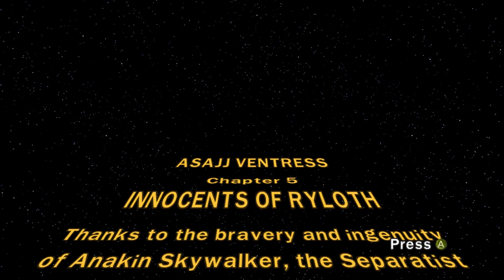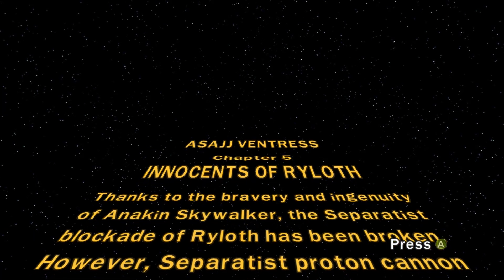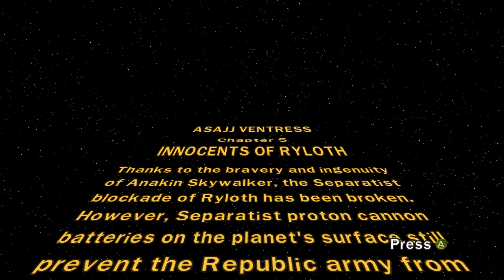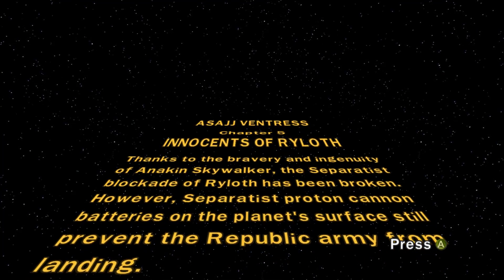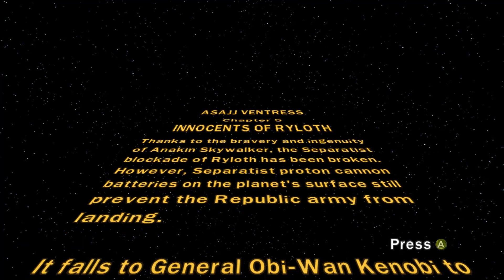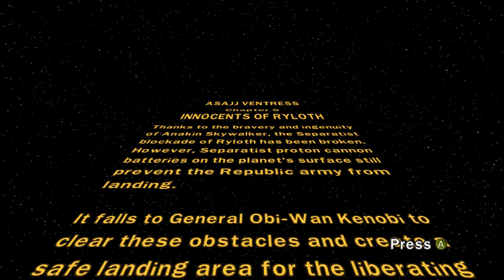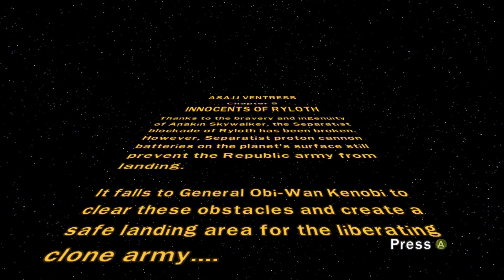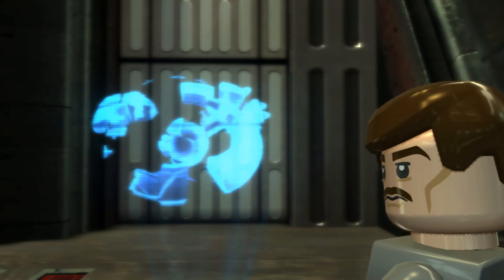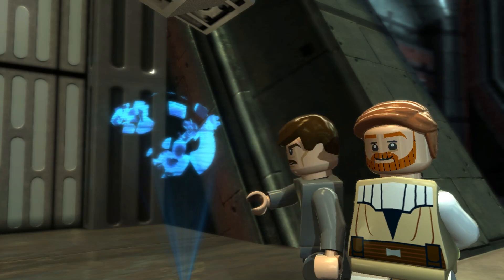Innocence of Ryloth. Thanks to the bravery and ingenuity of Anakin Skywalker, the Separatist blockade of Ryloth has been broken. However, Separatist proton cannons and batteries on the planet's surface still prevent the Republic army from landing. It falls to General Obi-Wan Kenobi to clear these obstacles and create a safe landing area for the liberating clone army. So let's get into it. We're playing as Obi-Wan, and there's a clone trooper.